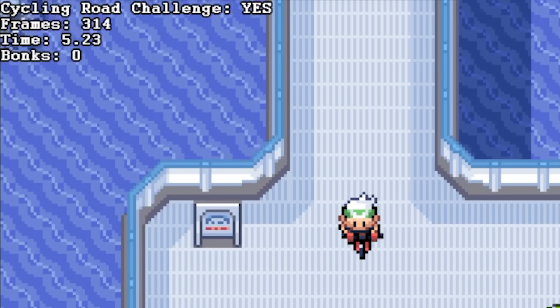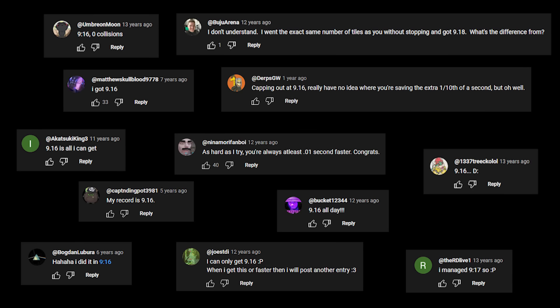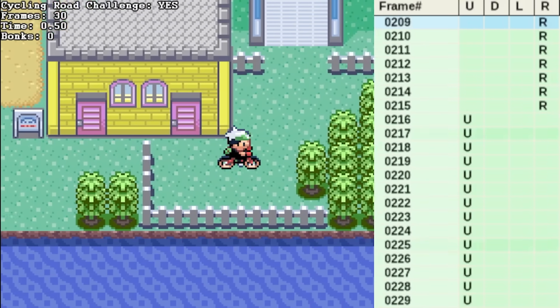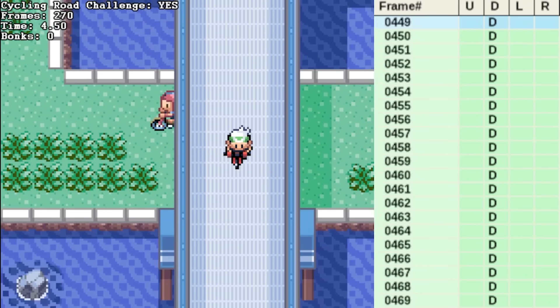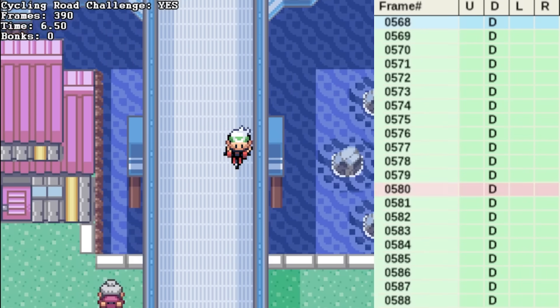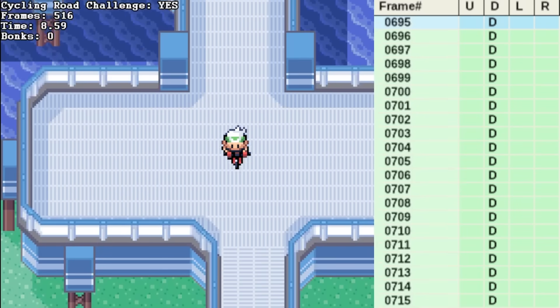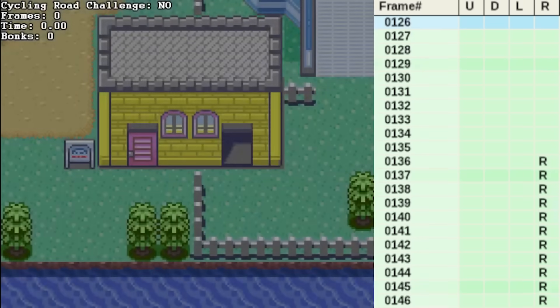So now we know a little bit more about the mechanics and possible times of the challenge. But why are we sometimes slower than 9.15? When analyzing a run frame by frame with tools made for tool-assisted speedrunners, such as TAS Studio, I noticed that runs getting a 9.16 had a frame of lag, represented here in red, while 9.15s had none. Lag frames are a normal thing, and usually happen during loading screens. However, they can also happen outside loading screens.